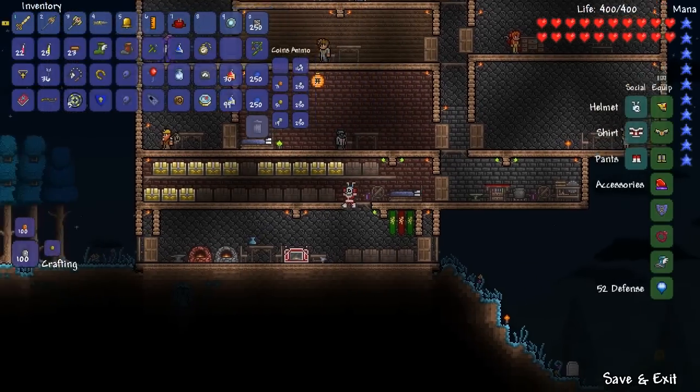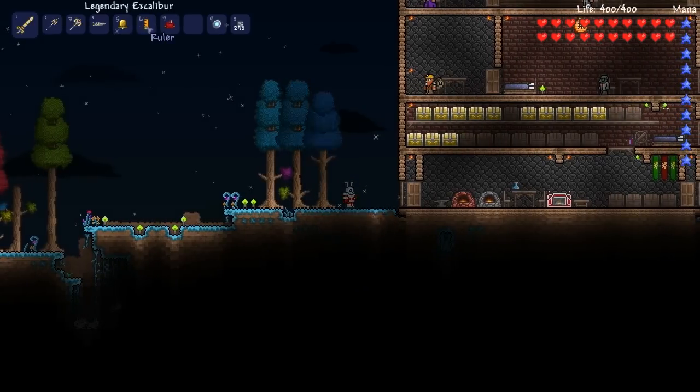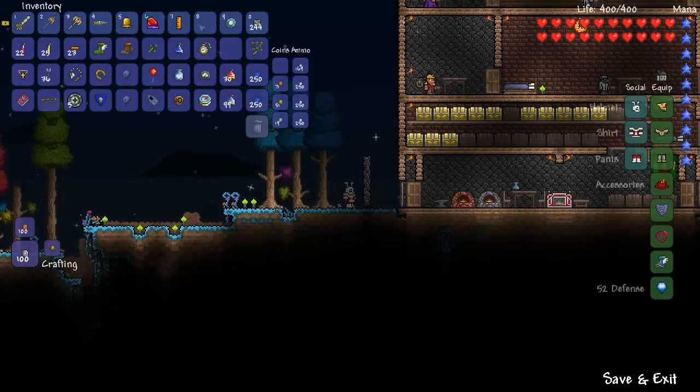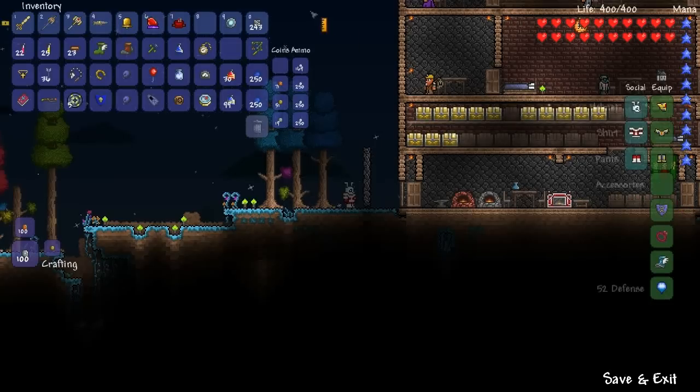All right, real quick — downstairs we go, I'm going to show you the stuff I just bought. These go in your accessories, by the way. Holy crap — that's what the ruler does. As you can see, it marks block by block like so. Six blocks is about how high I can stack without jumping, and with the tool belt I can now stack seven. That's incredibly not as awesome as I was hoping.